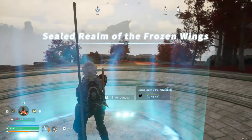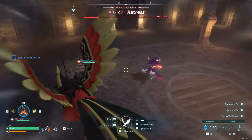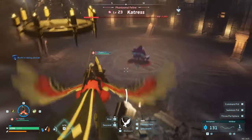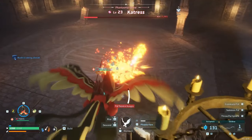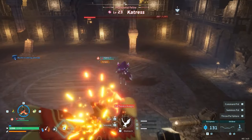The timer on the front indicates how long it will be until the interior of the dungeon is reset. Taking out boss pals is a great way to earn ancient civilisation parts, so come back to these dungeons when their time is reset to fight the boss again for more resources.